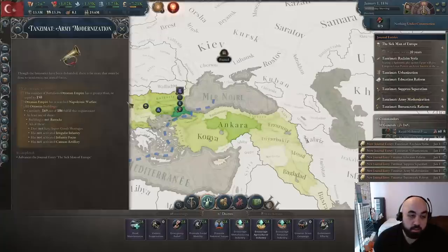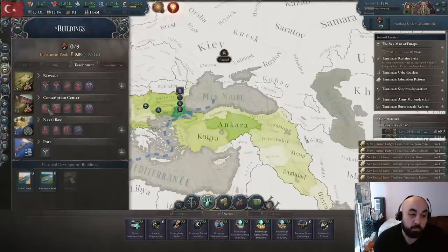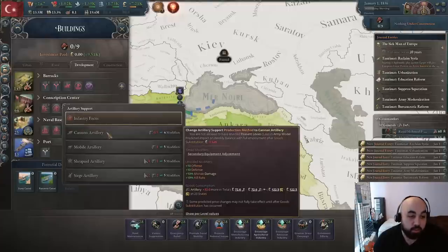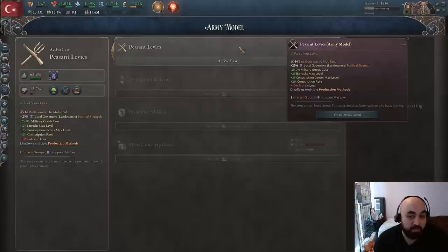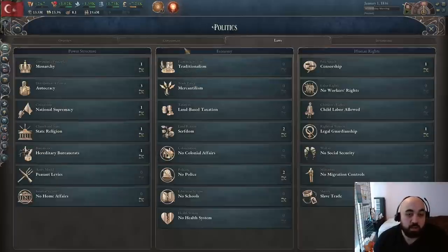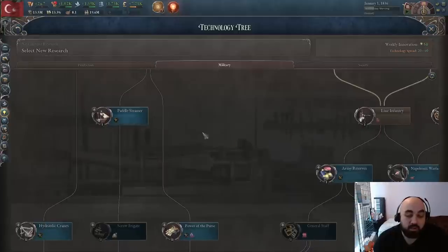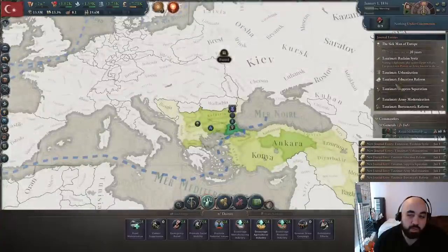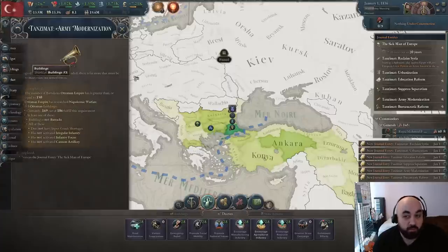Army modernization requires all battalions to move away from irregular and infantry focus, and no cannon artillery. It used to require conscription centers in 1.1 but may not now. We're going to get a professional army regardless, so if it requires conscription centers, that won't be a problem. Peasant levies won't cut it since you can't put on cannons with them. Napoleonic warfare should naturally spread to us as tier 1 techs spread first. We start with 145 battalions, so building up five more is not a big deal.